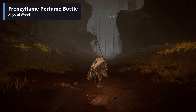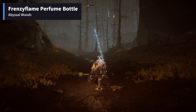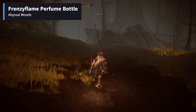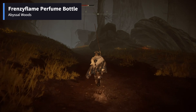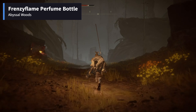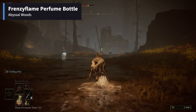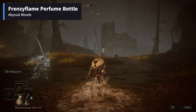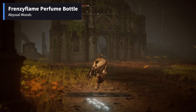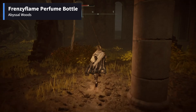There is a strong enemy on this path which you should avoid if possible. The map fragment of this region can also be looted from the pillar on the left. The item can be looted from a dead body located at the northern interior of the abandoned church, which is right in front of you now.